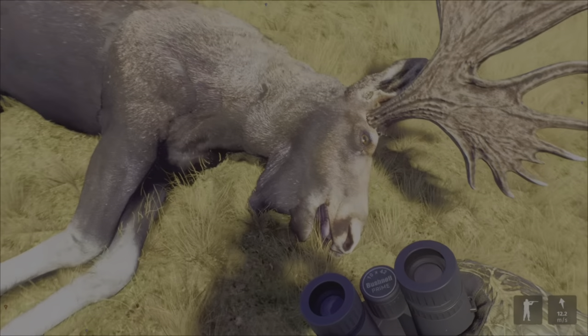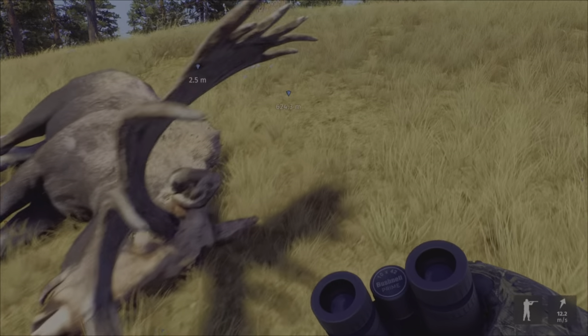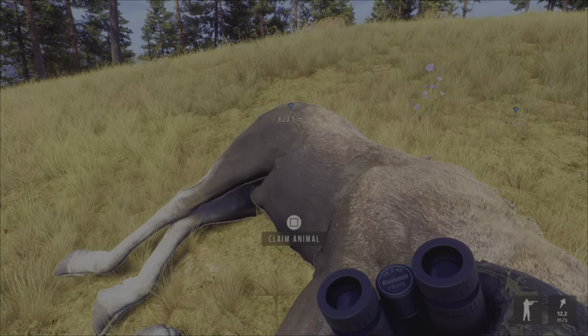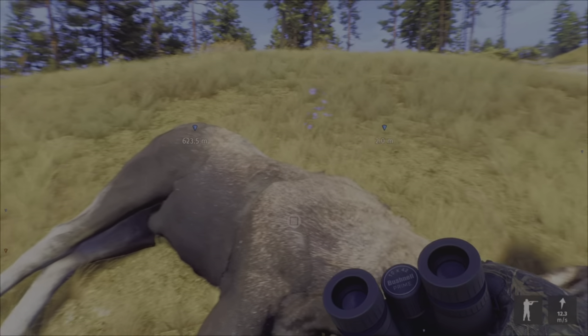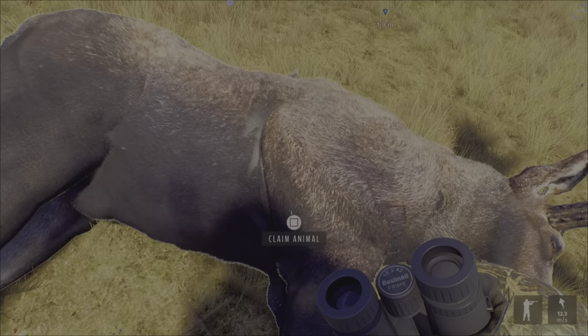This three-star moose is a very recent one — as you can see, it's super dark compared to the two previous ones that were old and medium. Looking at the color, you can tell if a moose is recent, old, or medium. In this case it was a recent mature.